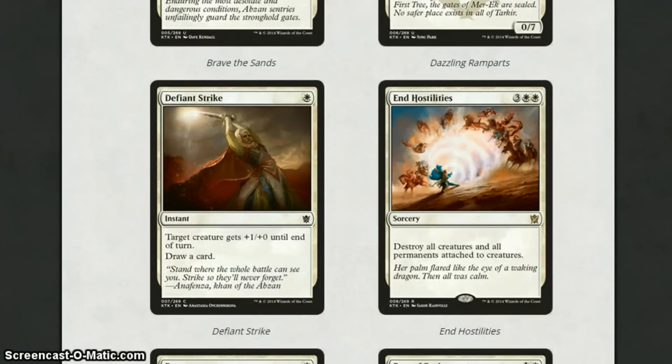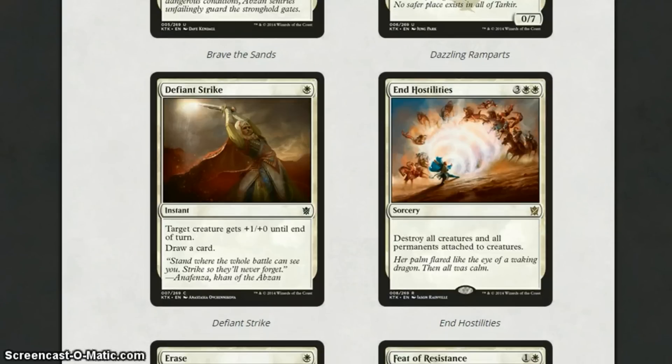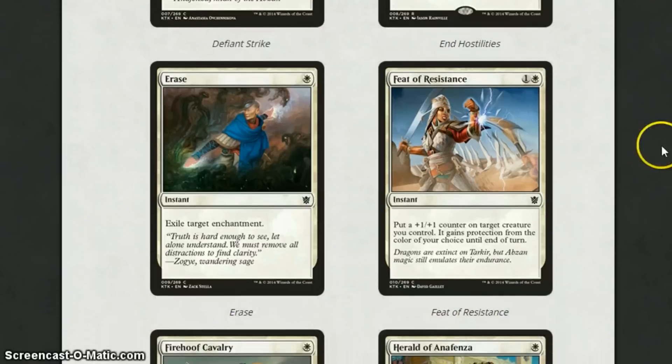Defiant Strike is okay — it's +1/+0 until end of turn, draw a card. Nothing special. End Hostilities is going to be our new Supreme Verdict-like effect. For 5 mana, destroy all creatures and all permanents attached to them. This absolutely annihilates every Bestow deck we've seen so far, and any decks that do enchantments. It's really, really strong. I think it will see a moderate amount of play if control decks come back in.